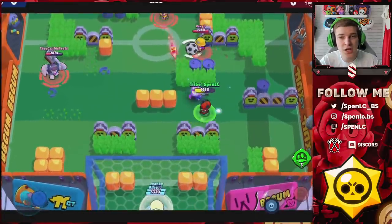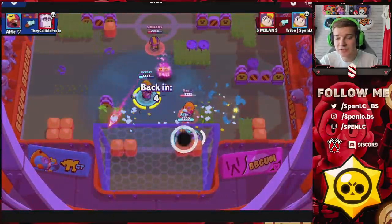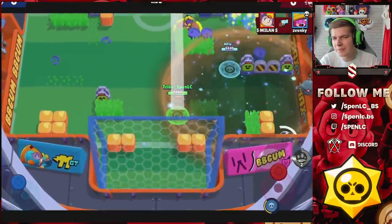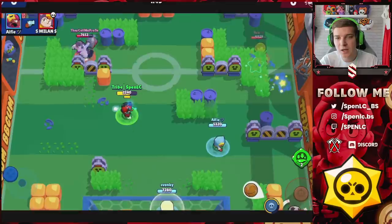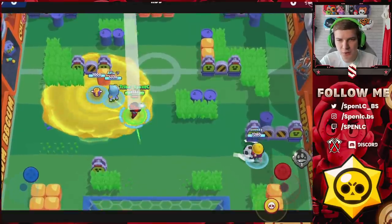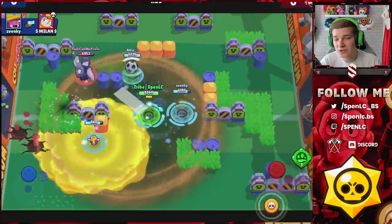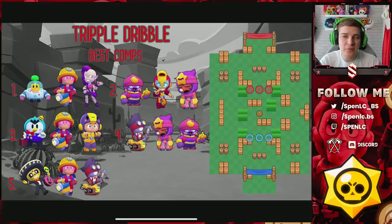You can play a lot of different lane brawlers on Super Stadium as long as you're good at keeping your lane — like Spike and Nita. For mid I'd only really advise playing Bee, Sprout, Gene, or Mr. P. The strategy is all about pushing behind the walls, not allowing your enemies to sneak in around the sides, constantly controlling your lanes, and then pushing up to the next set of walls. Frank and tanks are going to be really dominant inside of this as well.